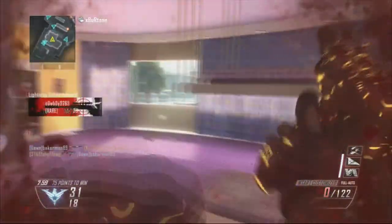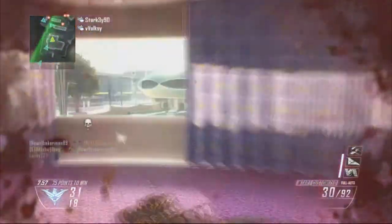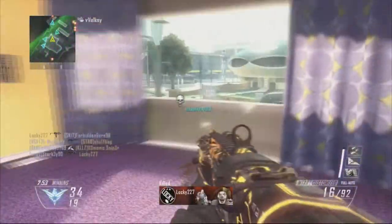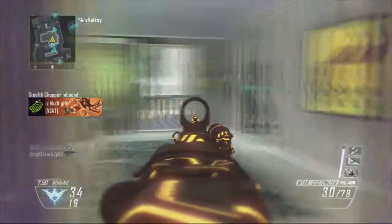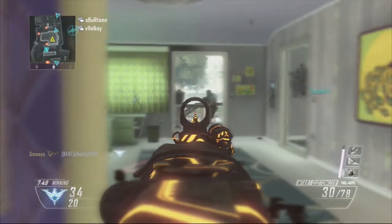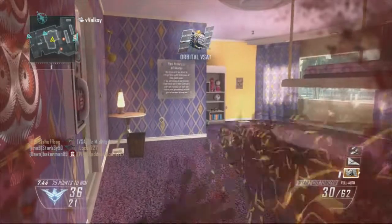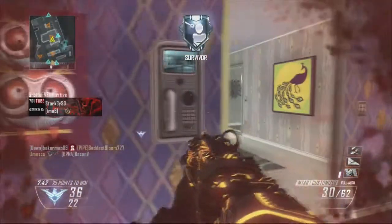And the third perk is dexterity. Why dexterity? It's because I'm jumping through this window every so often, depending on where the enemies are coming from. And I'll do little quick sprints if I ever have to drop and run through the garage, and I can aim down the sights quickly after the sprint.